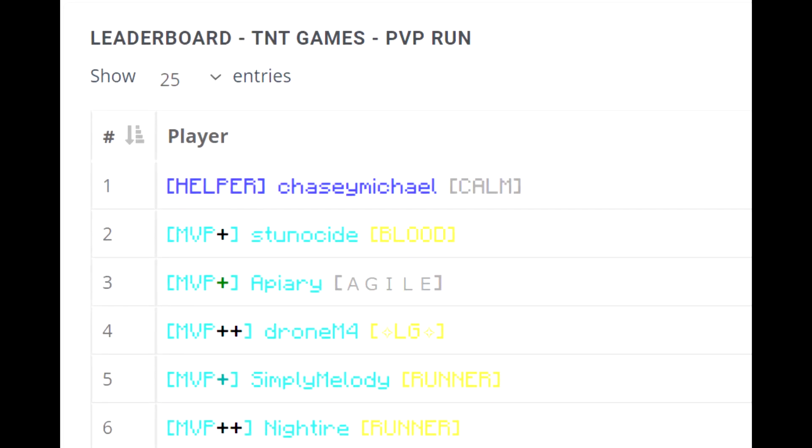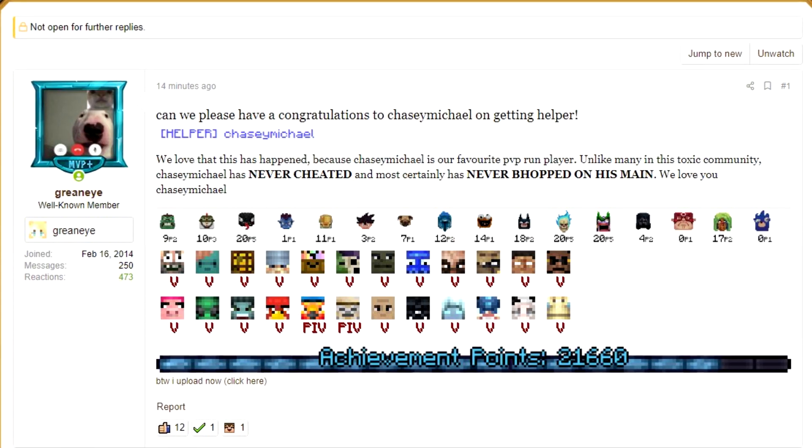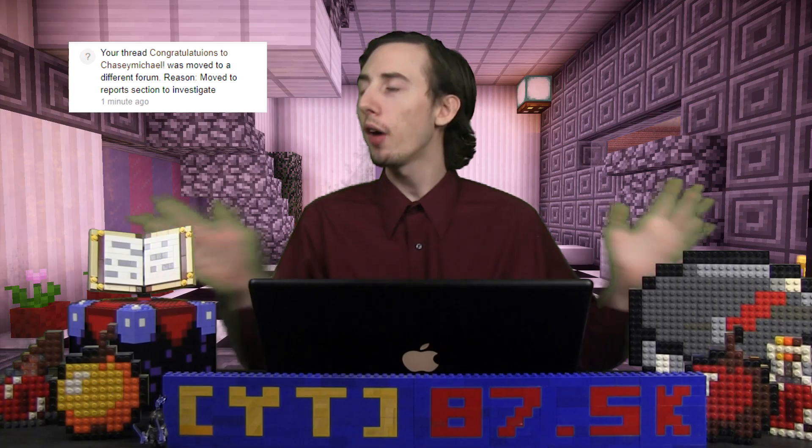And now it is time to cover our biggest story of the day, and possibly even for the week. There was a big helper wave on Hypixel, but there's some controversy. A ton of people got helper this week on Hypixel, but the thing that people are talking about is one of the helpers known as Chasey Michael. For those that don't know, he is number one on the PvP run leaderboards — literally the top guy. And people are accusing him of hacking. Players were making posts about this on the Hypixel network, only to have them get locked a short time later.